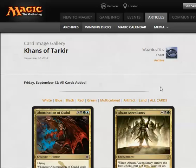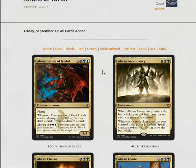First we have Abomination of Gudul. It's a six mana 3/4 flyer, which is okay costed, and when it deals combat damage to a player you get to loot. It has a morph cost of four and five. It's okay, it's not the strongest card but it's a fine playable common.